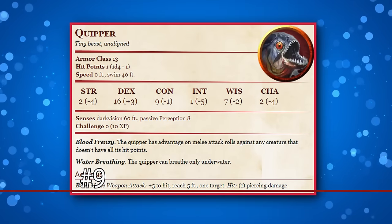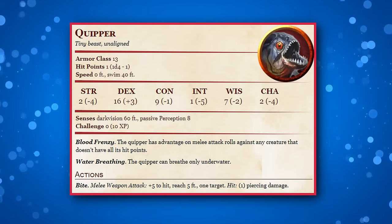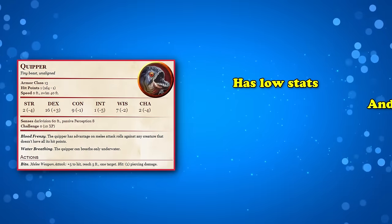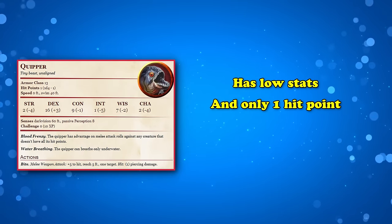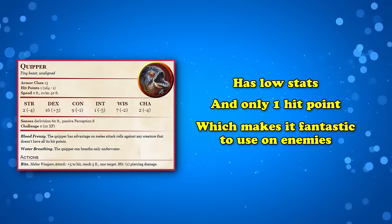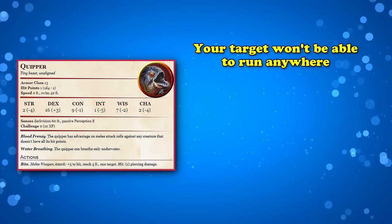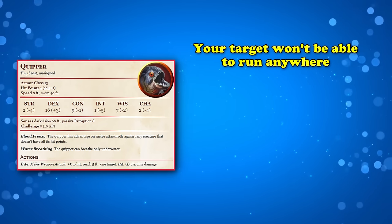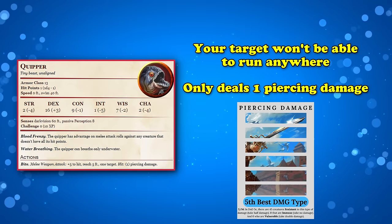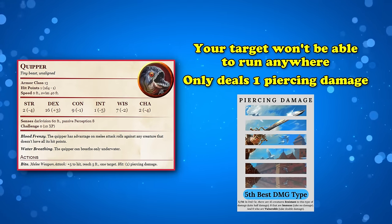At number 9, we have the Quipper. When it comes to aquatic exploration, you can do no wrong with becoming a sea creature. But when it comes to water-based combat or exploration, you can definitely do much better than becoming a simple Quipper, with its pathetically low stats and a single hit point. When it comes to fighting on land, though, you can do no better than turning your enemies into a Quipper, since it has zero movement speed on land, meaning a creature can only flop around in its own space the entire time it's polymorphed.